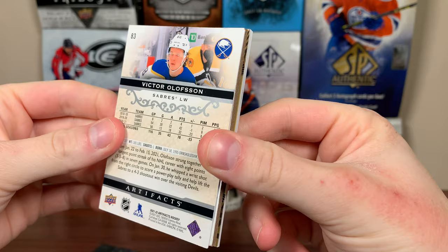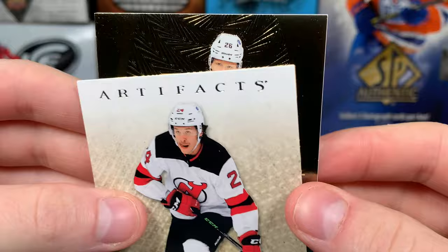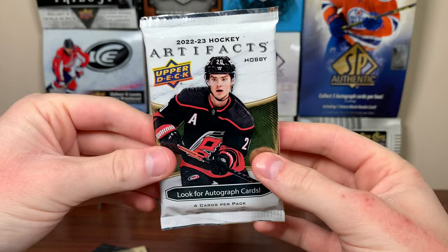Let's do 2122 Artifacts. Looks like we got one of those multi-bounty cards — Spectrum, or whatever they're called, the thing that replaces hits. There's Titus Smith, Victor Olsen — filler. Could be autographed but it's not. Orum — that's what they're called. It's been a great year for Buffalo, so there's an Orum bounty card of Dali.